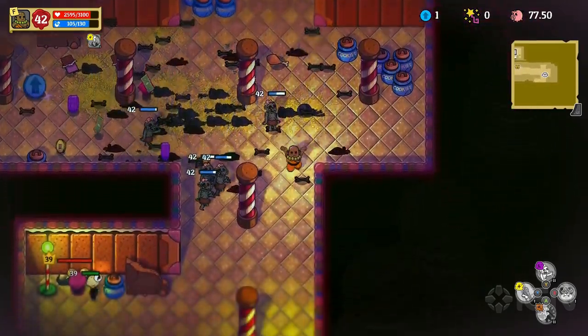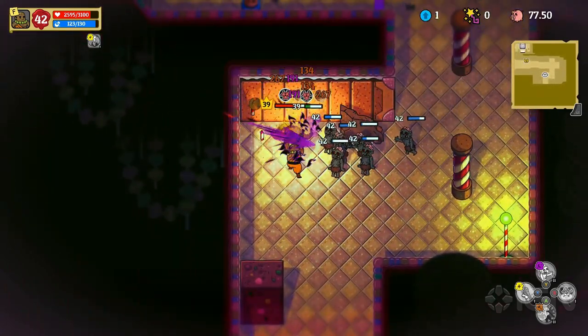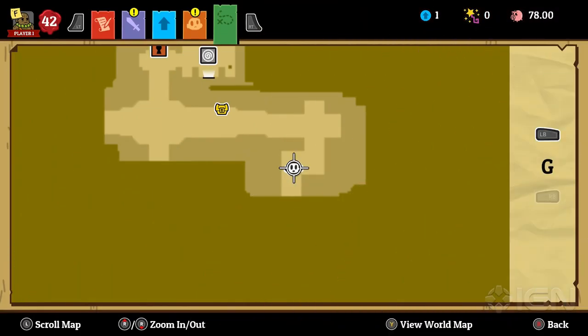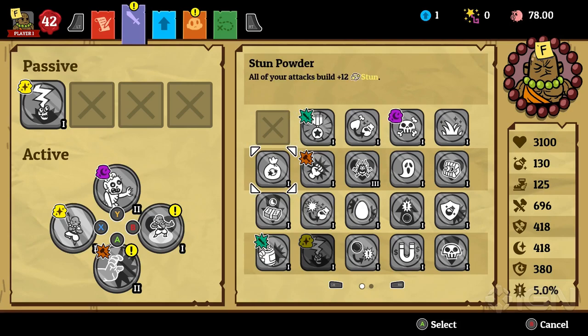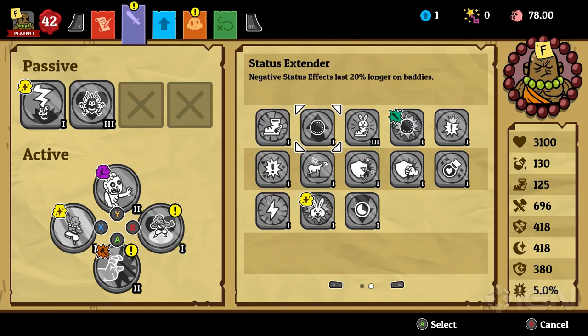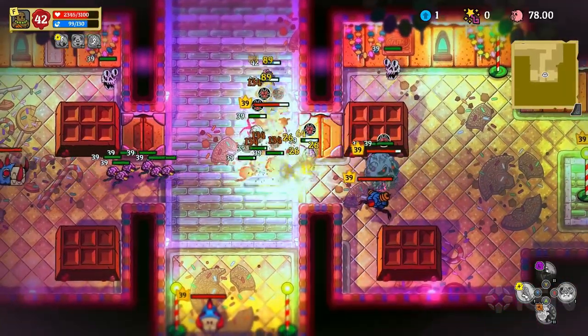Now that I have this rad zombie army, I can make the most out of that with customization too. Let's tweak my build with a few more passive abilities. One's called Unstoppable Underlings, and the other, from the Necromancer form, is called Blood Pact. One makes my zombies run faster, and the other will take part of my damage and turn it into healing for my zombies. So now they are speedy, and they are going to live forever.